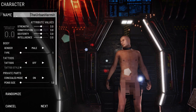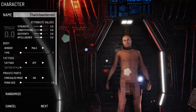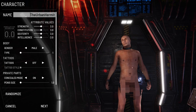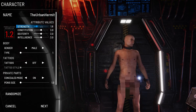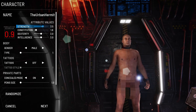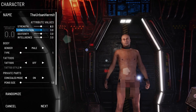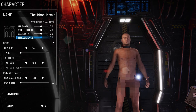So first things first — when you start a new game, I'm going to be doing this on my multiplayer server. The first thing you're presented with is the character creation screen. Put your name at the top, and you can change the attribute points. Generally I keep these the same — three, three, three and three — very rarely messing around with them.